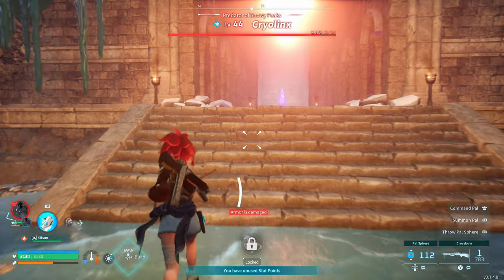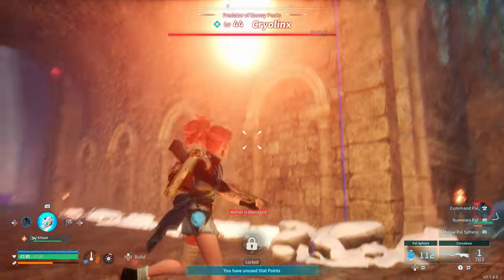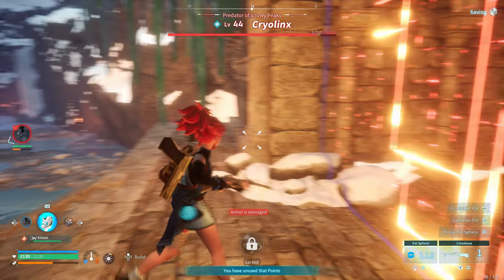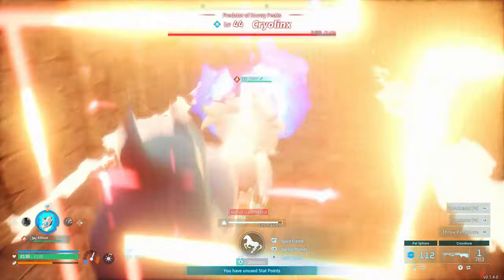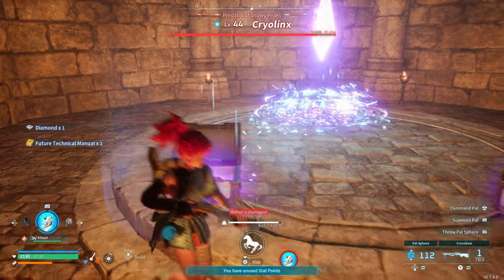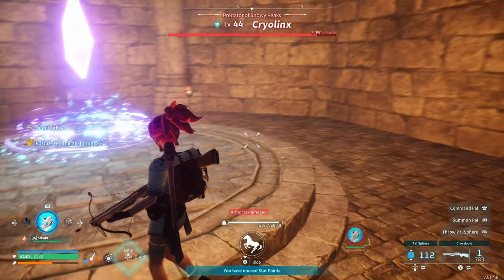All we do is walk up to the glowing barrier. We can't cross it until we've defeated the boss unless we use this glitch. What we do is get out our mount and throw it to the other side of the barrier. Now hold X on controller to get on the mount - you will pass straight through the barrier and be able to loot the two chests on the other side, all without having to fight the boss.